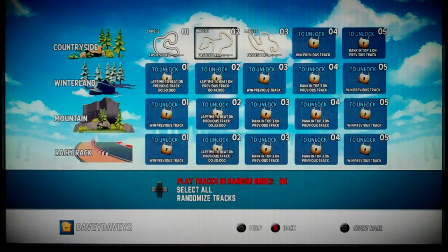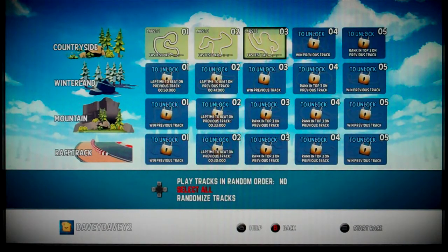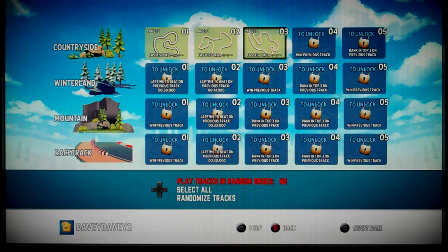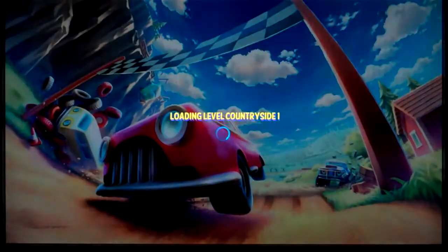Ah, Countryside one, two, and three. Okay, let's do them. Does that mean I do that one? Okay, does that mean we're going to play this at all? I hope so. Let us select all. Play tracks around the water? No. To unlock: rank in the top three on previous track. Laptime of 50 seconds. Okay, so you have different requirements to unlock them. Fine. Let's stick with these three. Race starts in three, two, one, and go.